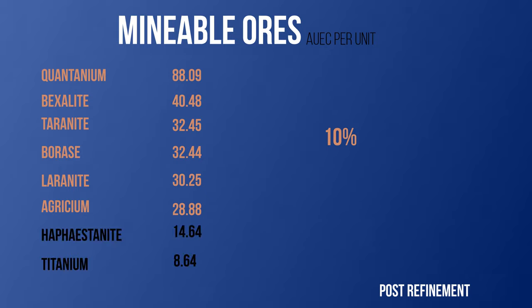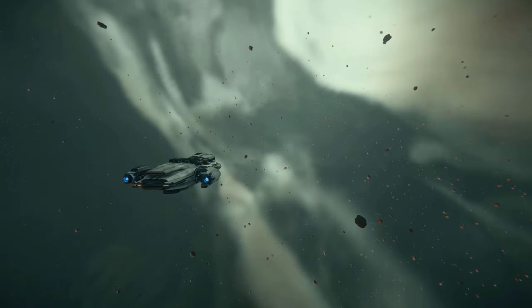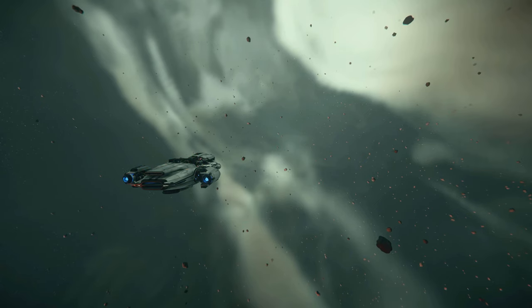Following that, you can pick up Hephaestinite or Titanium. If you find Hephaestinite, make sure it's at least 15% of the total mass of the rock, and if it's Titanium make sure it's at least 20%. There are other ores out there, but at this moment they're not worth your time.